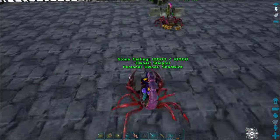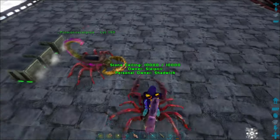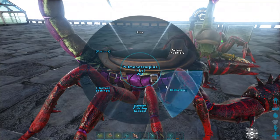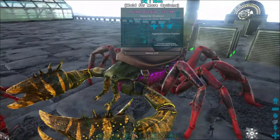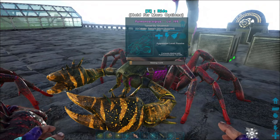Let's test it out. I've got scorpions. What I have over here is a generator set up with three air conditioners. Let's see how many it's going to take. Put this guy on breeding, enable mating, and she should be mating. I'll bring you guys back when the egg hatches.